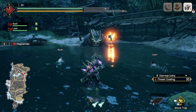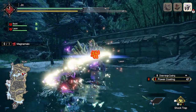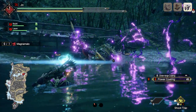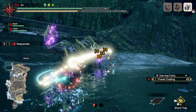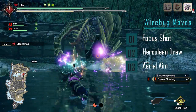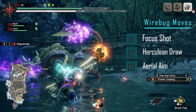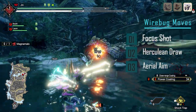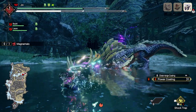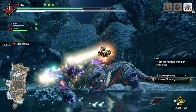Hey guys, so one of the questions that I get the most is which firebug move is the best and which one should I be using and how to use them. So I just wanted to make a quick video overviewing each of the three firebug moves and how to use them and how good they are. At the start of the game you start with the Focus Shot and the Herculean Draw. I'm gonna start with those two firebug skills, and later in the game you unlock the Aerial Aim. So I'm also gonna cover this one at the end. Let's start with the first firebug skill, the Focus Shot.